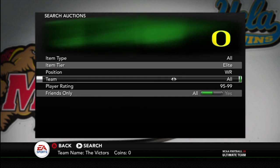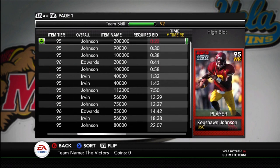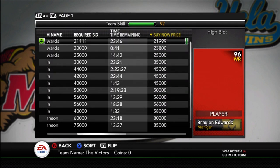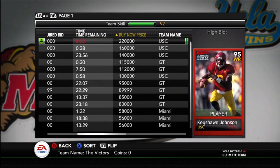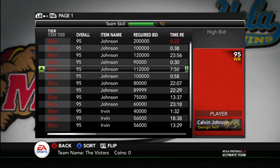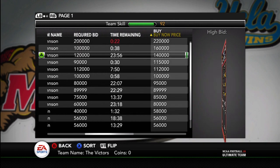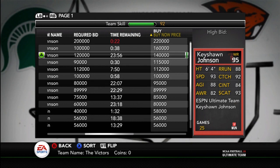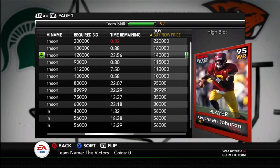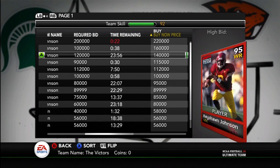Here's another one that came out — it's the Keyshawn Johnson. I don't really want him. He's decent. He's a 95 overall. I've got to flip it the other way. There he is. About 140,000. He's got good speed, catching, and spec catch, but his other stats aren't very impressive for a 95. I do like Keyshawn Johnson, but that card's just not what I'm going to have to pick up.